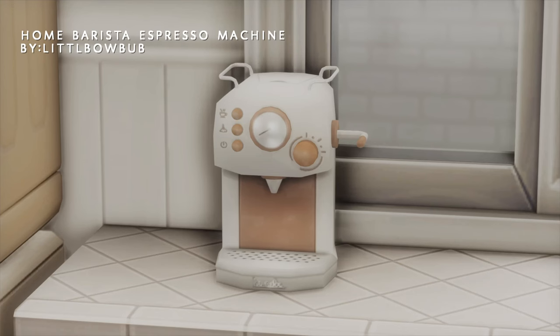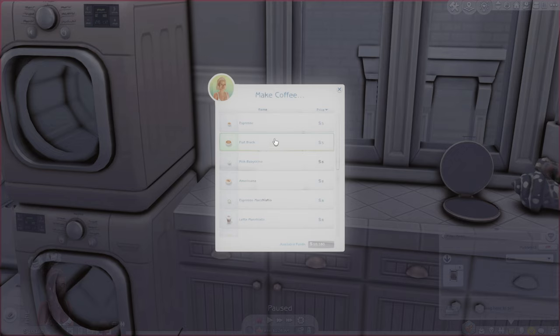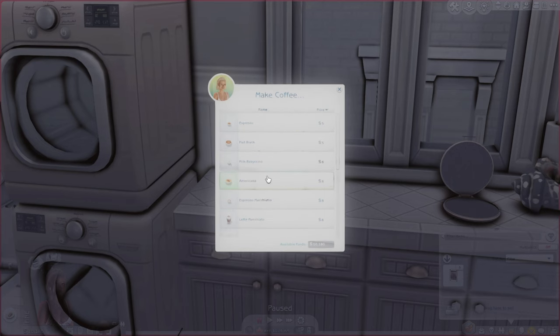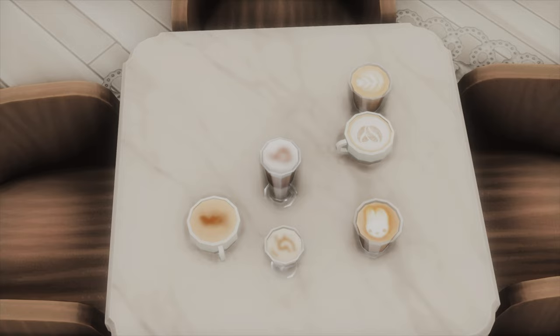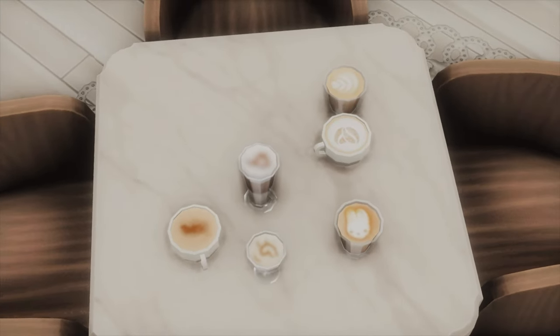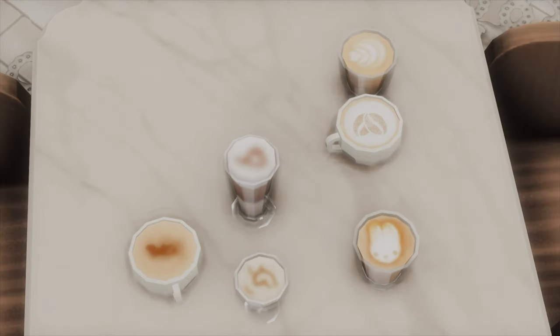The next functional object we have here is the home barista machine. This is a standalone item and it requires the Get Together expansion pack. There are 14 different coffees, lattes, and drinks to make. As you can see, there are a whole bunch of drink options — you have espresso, americano, macchiato, and just a whole bunch of different lattes and drinks to choose from. It basically works by clicking on the machine, hitting make coffee, and choosing the drink option you want. Some of these drinks actually have cafe art on them, which is pretty cool. It's just a really nice addition to your game for storytelling and gameplay.